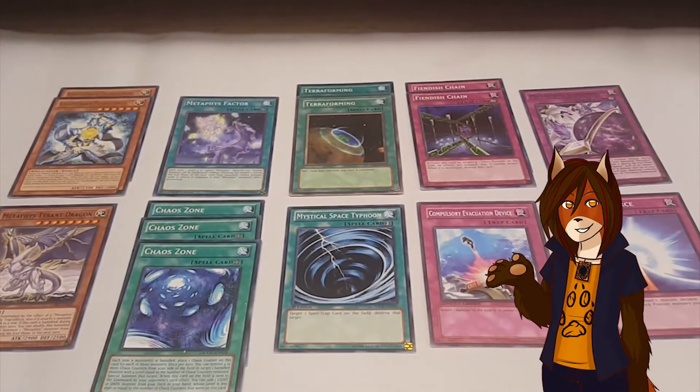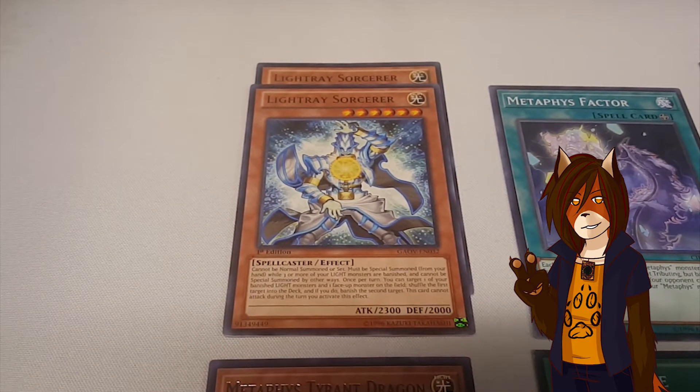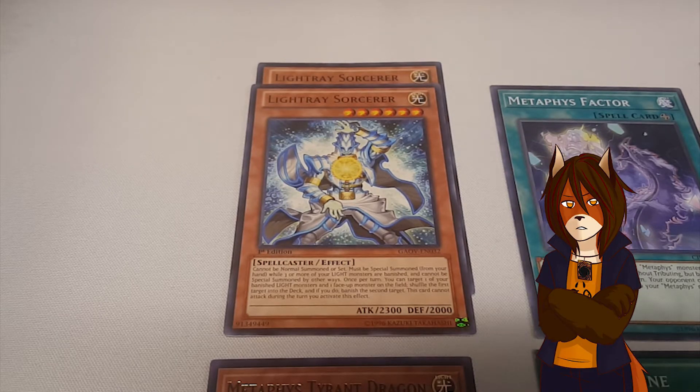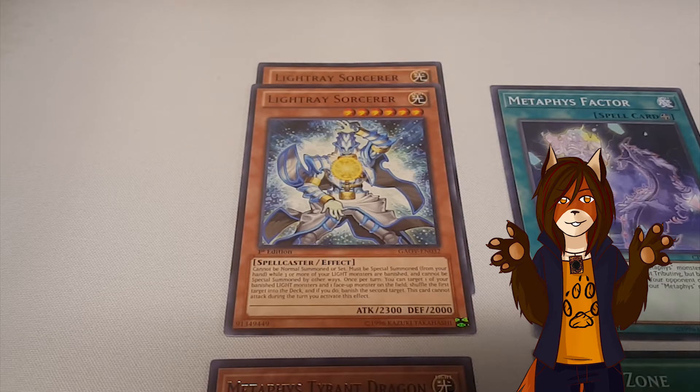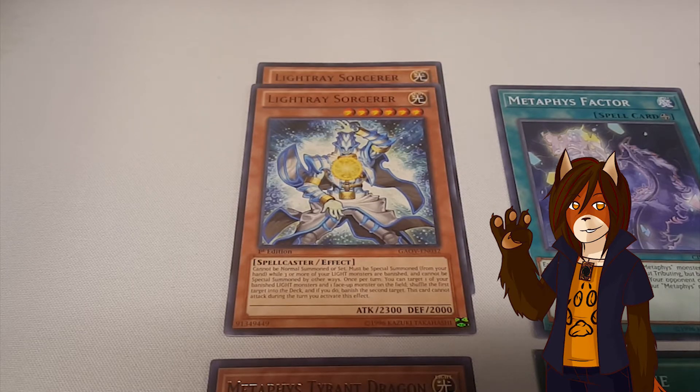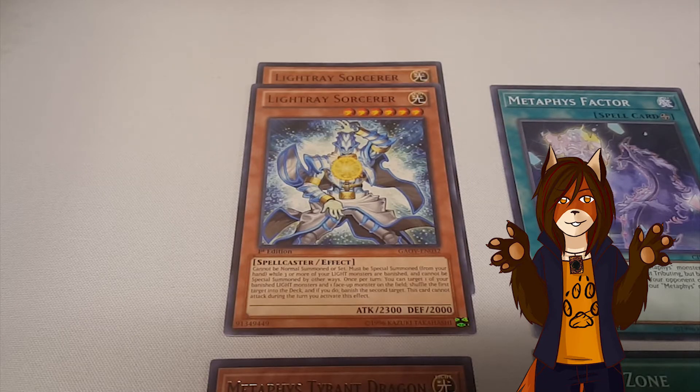Next we move to the side deck. First off, we have a pair of Light Ray Sorcerer. I was honestly really hoping the Light Ray archetype as a whole could be an integral part of this deck, but Metaphys doesn't produce enough banished light monsters for it to really interact with, except in certain situations. It cannot be normal summoned or set; you can only special summon it from your hand by having three or more Light monsters banished. And once per turn, you can target a banished Light monster and a card on the field — you return the first target to your deck and then banish the second.